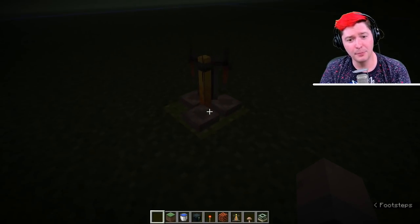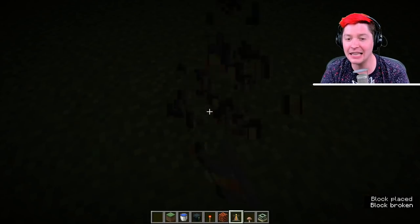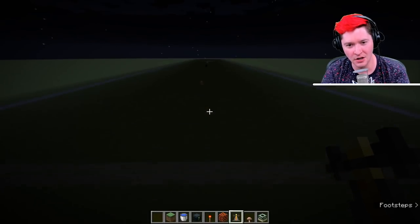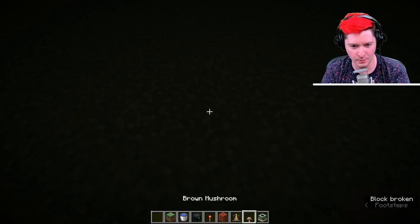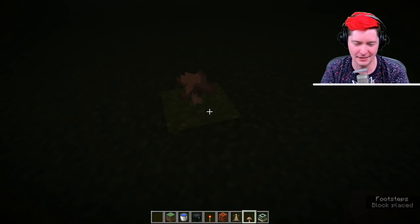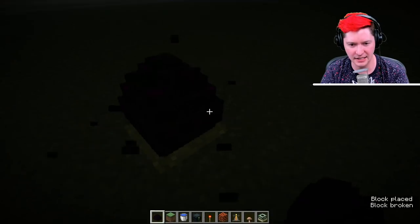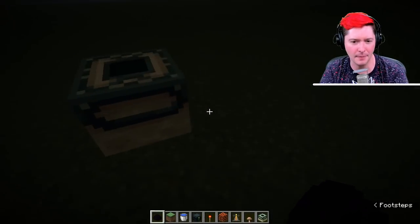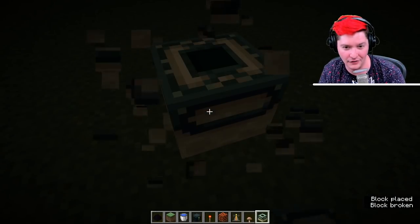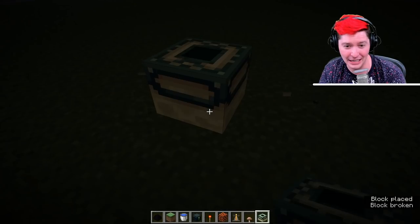These next few blocks are so sad — they only give off a light level of 1. The brewing stand gives off light level 1, and you can see the block it sits on will change to a slightly lighter version of itself. Also the mushroom — if I break it, it's almost like a weird graphical glitch that barely highlights the block it's on. The dragon egg also gives off light level 1. And for whatever reason, the end portal frame also gives off light level 1, although since it takes up the entire block you can't actually see it generating any light.